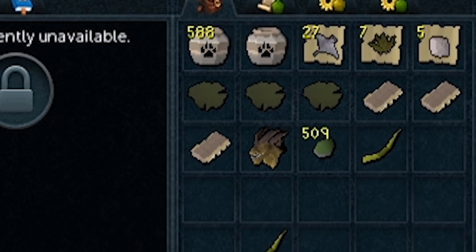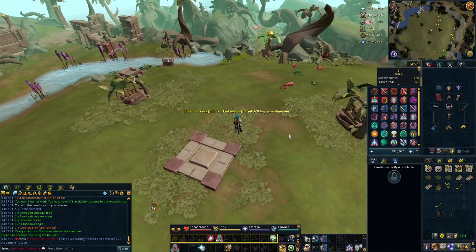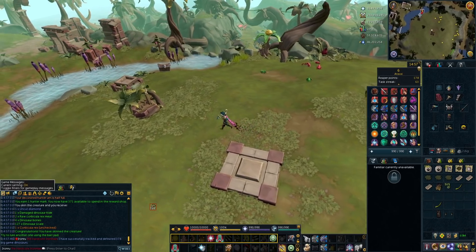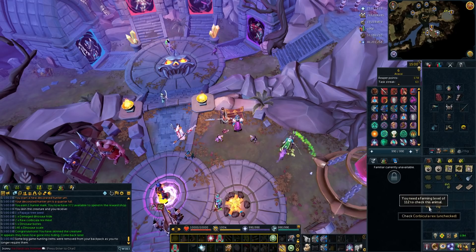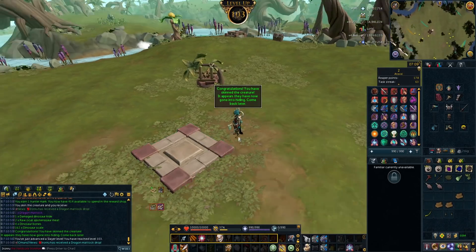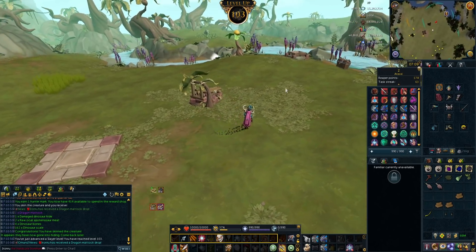Second Corbicular Rex! I have now done 378 Big Game Hunter encounters and had three player-owned farm animals. My drop rate on the POF animals kind of sucks but at least I got two of the same. I need 112 Farming to check them and I'm only 107, so I do need to get my Farming gains in order to check those. Also hit 103 Slayer from Big Game Hunter — I always forget they even give Slayer XP.